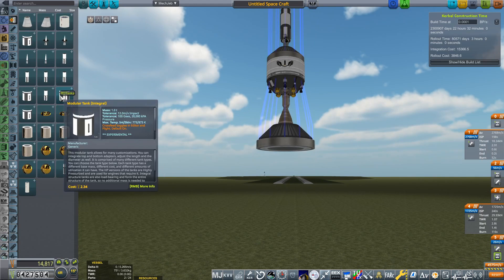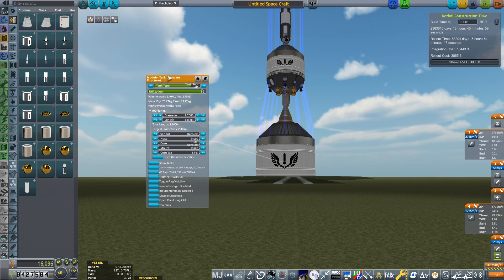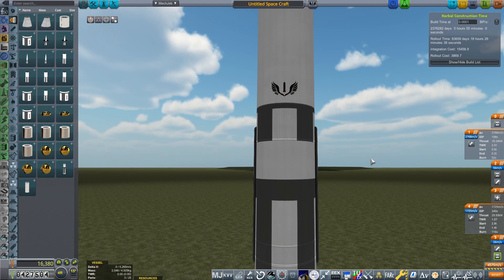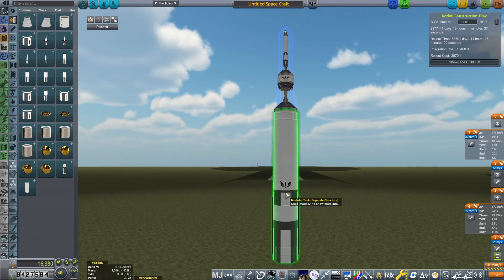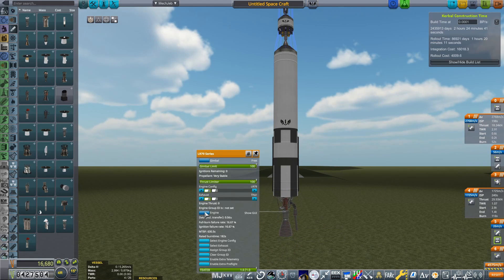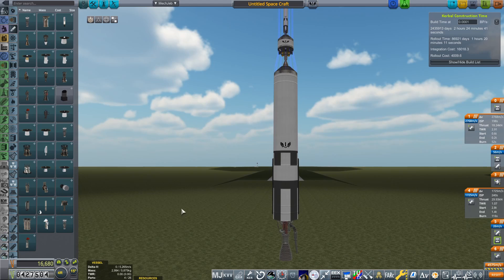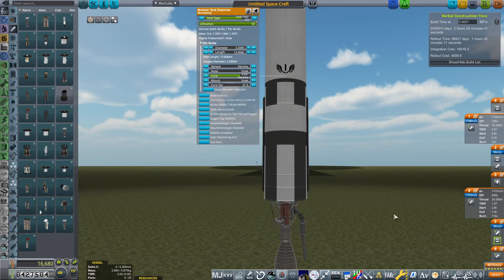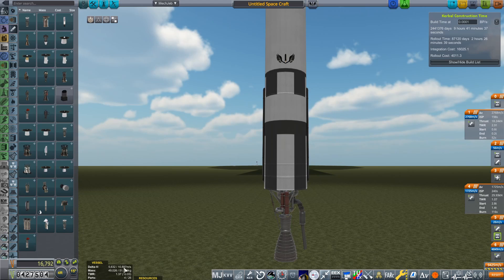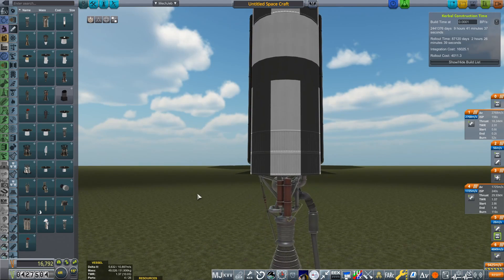We're going to grab another fuel tank — separate structure modular again — set it to 2.2 meters, change the tank material to the best available, and make the length 13 meters. The engine I'm going to use on the first stage is the LR79. We only have the S3 configuration because we've only unlocked 1956 to 1957 orbital rocketry, but that doesn't matter. We fill this up with Kerolox — RP-1 and liquid oxygen — and now we've got 10,897 meters per second of delta-V. This rocket is going to be way more than capable of achieving orbit.